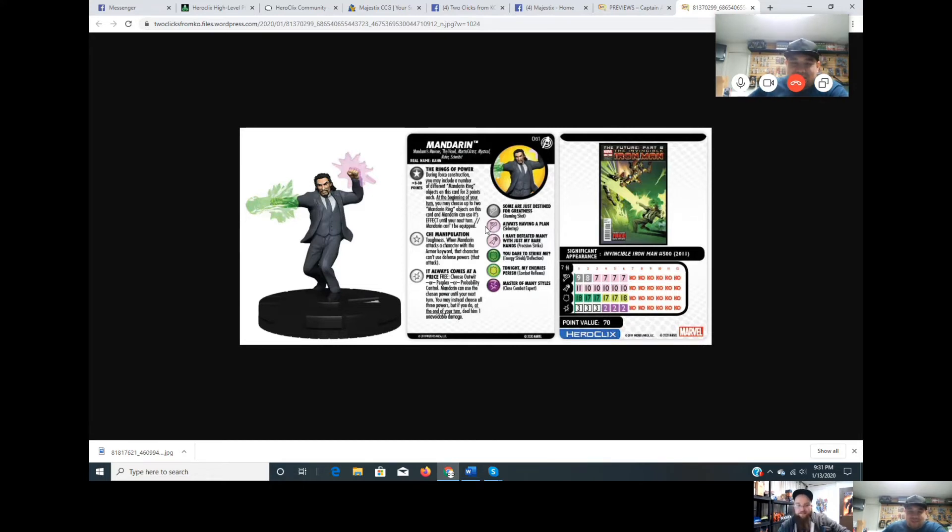His base point value is 70, maxing out around 100 with rings. He has Cheap Manipulation, Toughness, and a trait: when Mandarin attacks a character with the Armor keyword that character can't use defense powers that attack. He also has a free damage power — choose Outwit, Perplex, or Probability Control and use it until your next turn, or choose all three but take one unavoidable damage at end of turn.